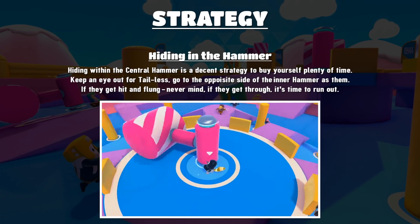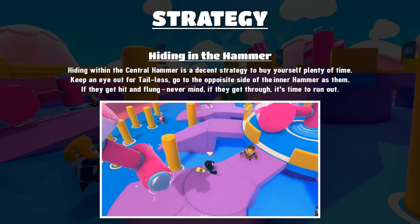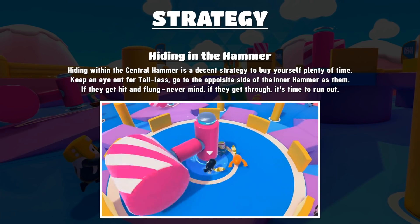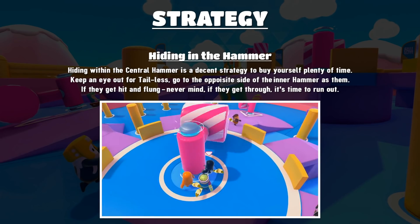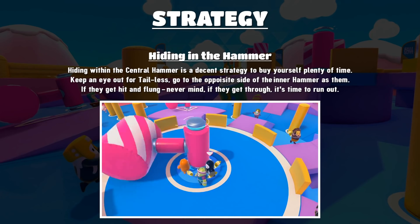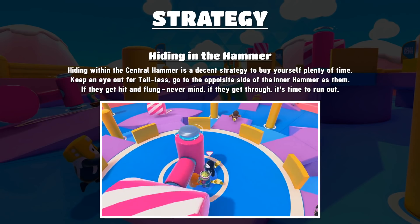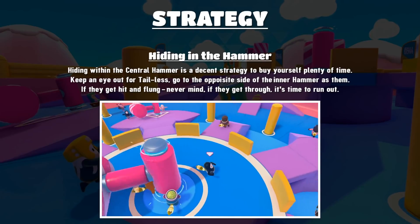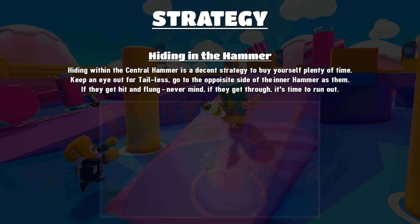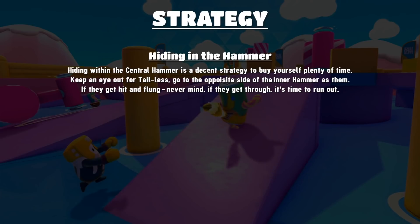Hiding within the central hammer is a decent strategy to buy yourself plenty of time. When it starts to get more popular — like two or three tails are hiding in there — that's when things get dangerous. Keep an eye out for tailless opponents by turning your camera around and looking. Go to the opposite side of the hammer from where they're coming in. So if they're coming from the right, go to the left side past the mid part. If they get hit and flung away, forget about them; if they get through, run out.